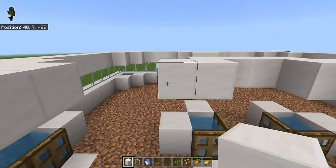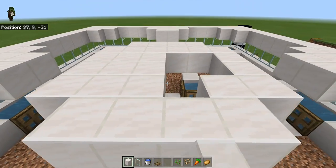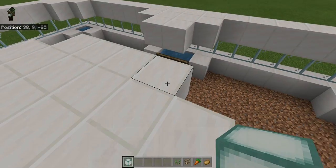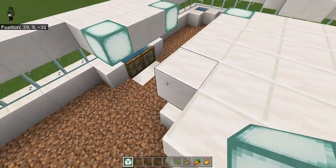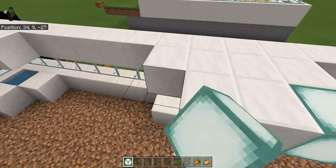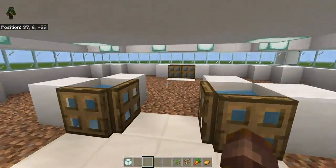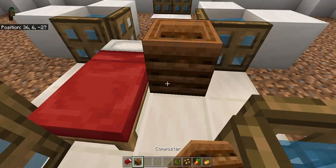Now go around the top layer with your block of choice and fill it all in. No more quartz, buckets, or trapdoors needed. I'd recommend putting in a light source — I'm going to use sea lanterns. Place them in all of the corners of the roof. That lights it up all the way through, including in the middle. Grab your bed and composter and place them inside.